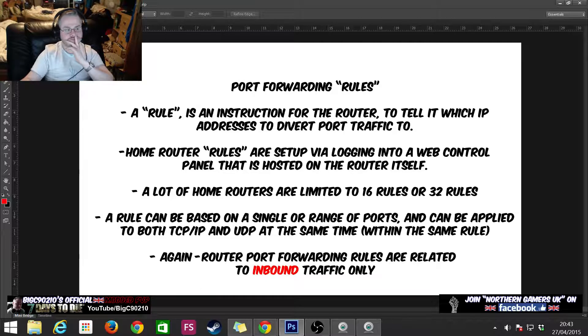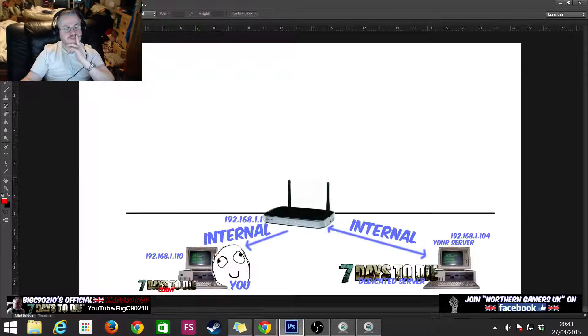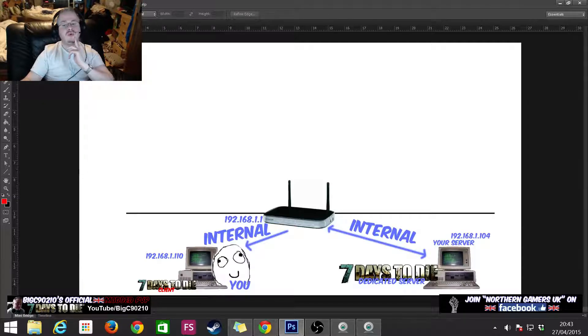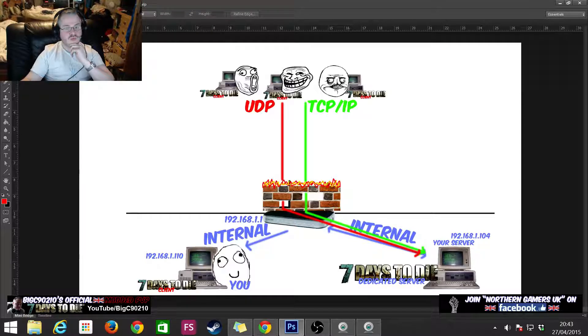We've got our traffic and we know that Seven Days to Die uses both TCP and UDP. We want that traffic to hit the router and then hit the server. Right now the wall is blocked up, so we want to unblock the relevant ports and forward that traffic over to the server.